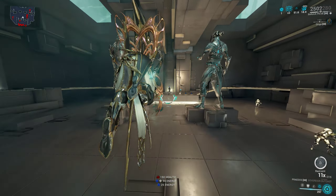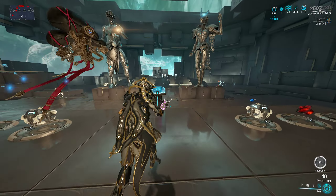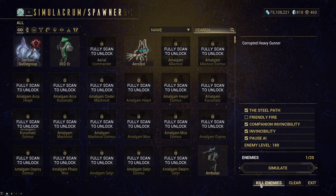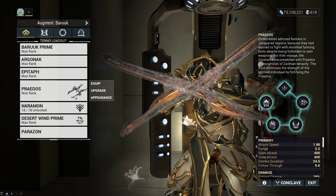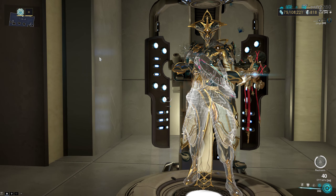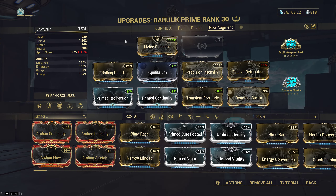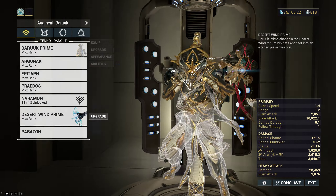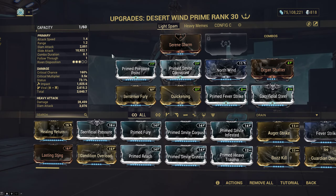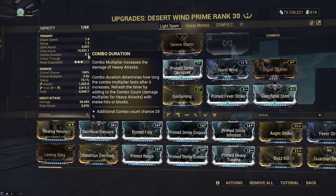This is something that only changed with this update, and I want to be clear: this was never shown in last month's devstream, was not discussed or mentioned a few days ago in the devstream, and is not listed in the patch notes. I ctrl+F'd for melee guidance, combo duration, 0.1 seconds, melee combo — none of it popped up. Melee combo duration now has a minimum value of 0.1 seconds and can no longer be set to zero.